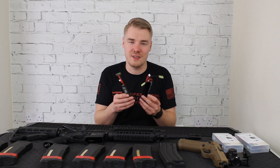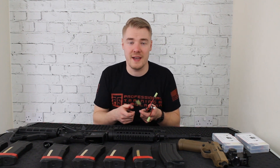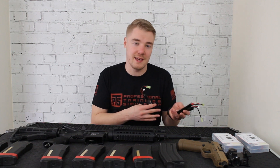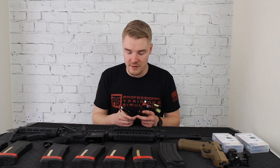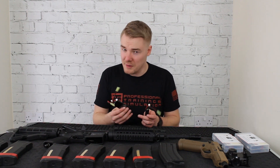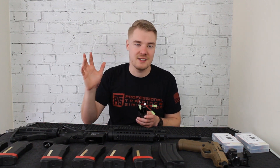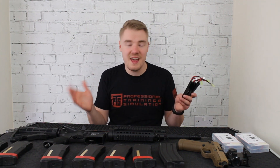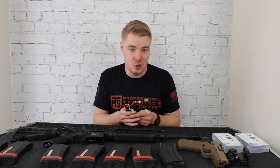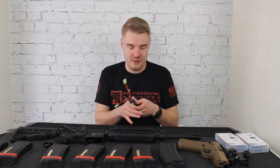Batteries lose a little power in the cold, and at a milsim on a fibula base you have no access to electricity — so don't think you can just charge between fights. You need as much power with you as possible. Six batteries is probably a little overkill, because at a milsim you might have a one-hour firefight then not fight for a couple of hours — you're there 36 hours but definitely not shooting for 36 hours. Still, better to be safe than sorry.